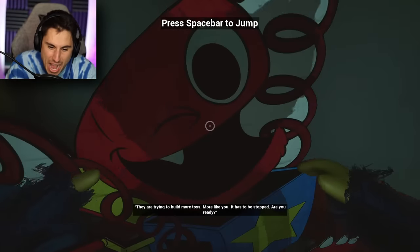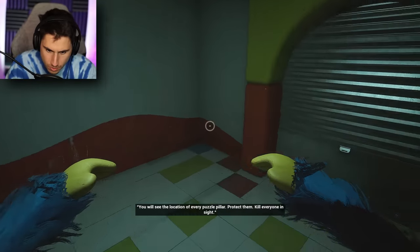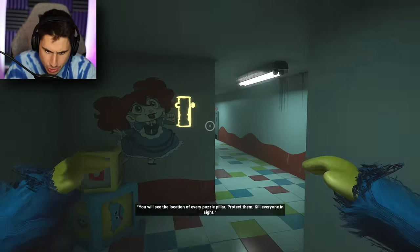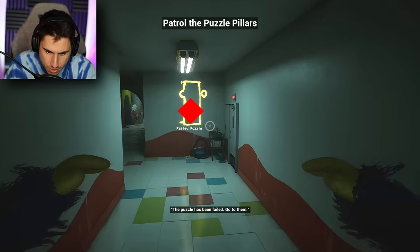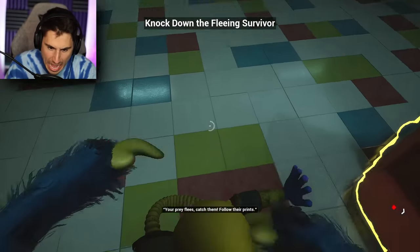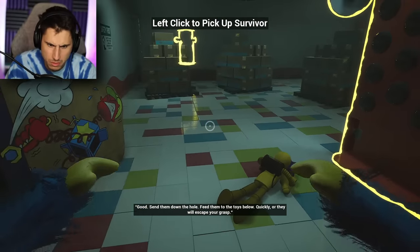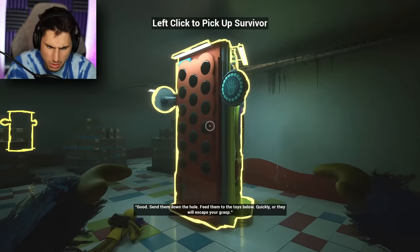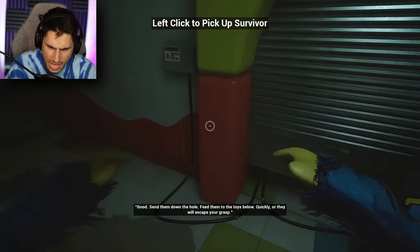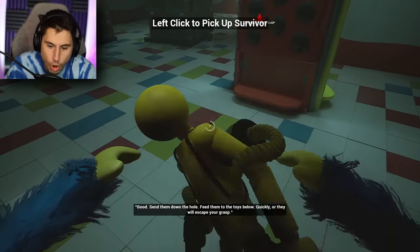What are you looking at? The boxy. Here we go — I jump. You see the location of every puzzle pillar. Protect them. Kill everyone in sight. So now I need to find the players. Go to them. Your prey — catch them! Follow their tracks. Send them down the hole. Feed them to the toys below. How do I do that? So I can grab the player — oh my gosh, this is incredible!